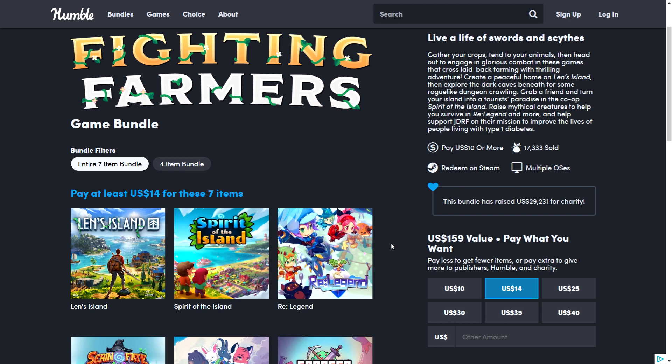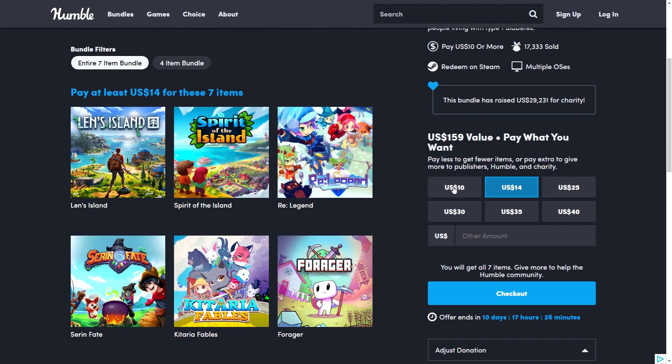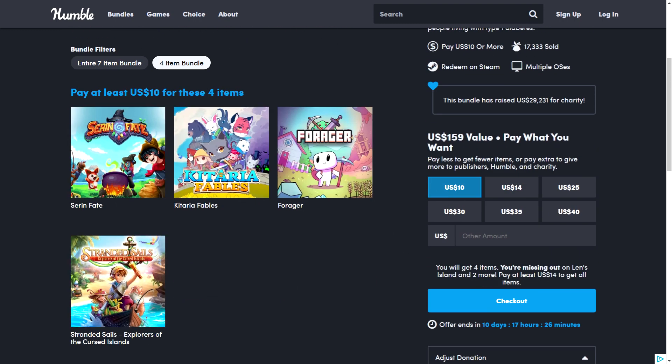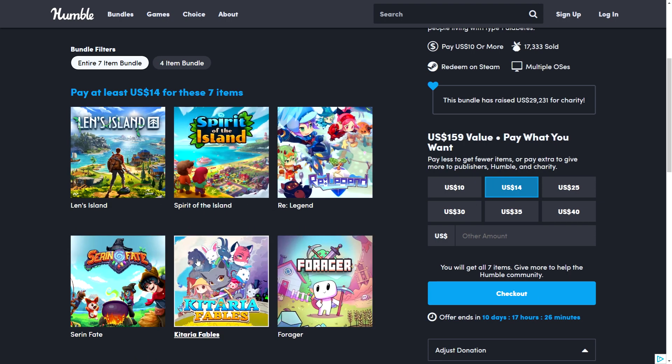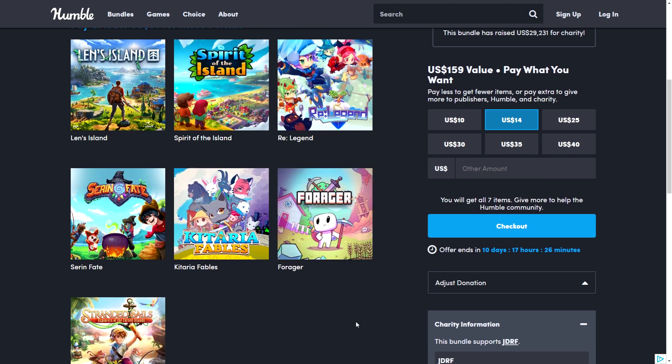They also have something called the Fighting Farmers Bundle — farming sim style games with some fighting elements. This one does have a lower tier: $10 gets you four games, $14 gets you everything. You don't need to go beyond $14 unless you want to contribute more to charity. It's a decent bundle — nothing too fancy. Forager is pretty good from what I understand, and I think it's published by Humble as well.